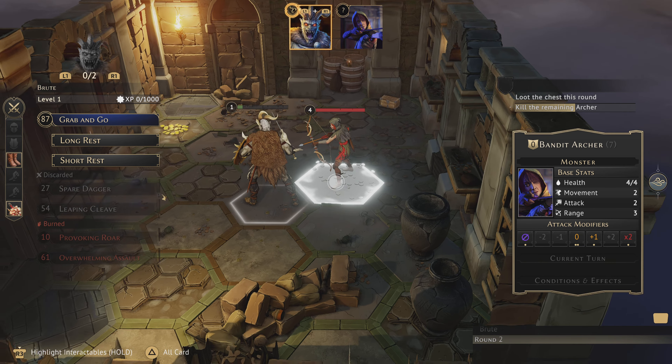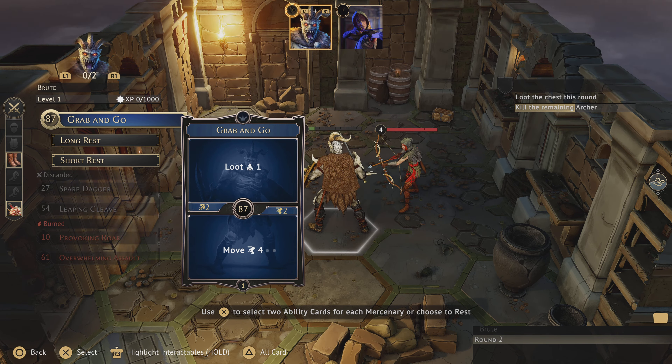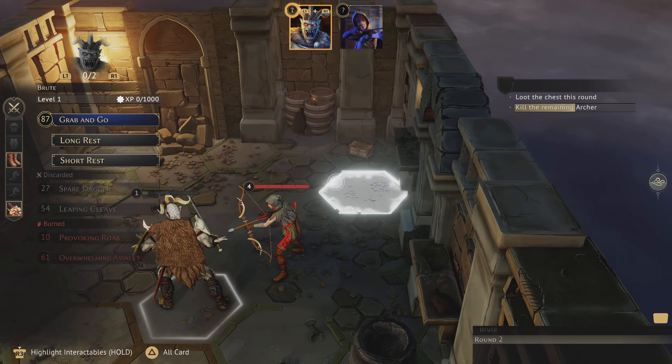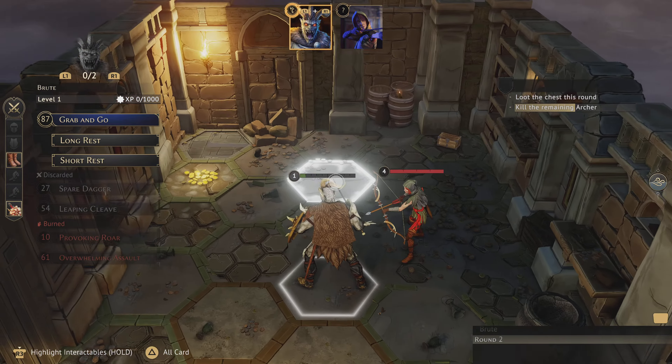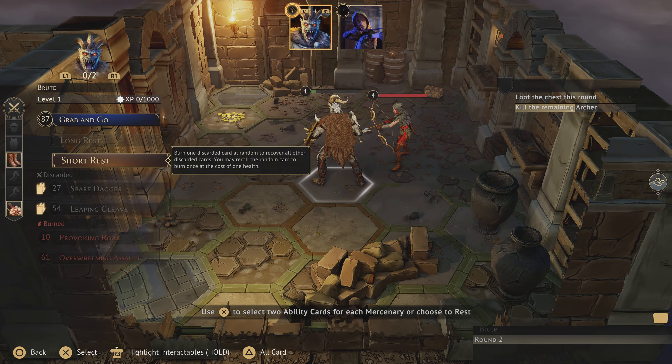Now we need to do two things: loot the chest and kill the remaining archer. We definitely want to keep this card because the loot one ability lets us loot spaces without standing directly on them — we can loot all the hexes one space adjacent to us in a circle. So if we're in this space or this space, we'd be able to loot the chest. It's a pretty powerful card, so we'll likely need it unless we can land directly on the chest, which I don't think we can.